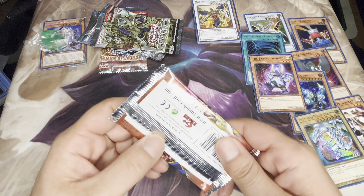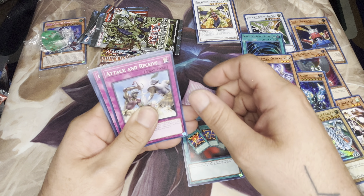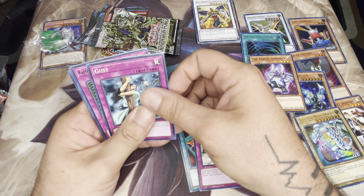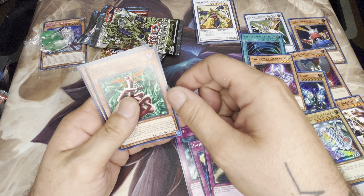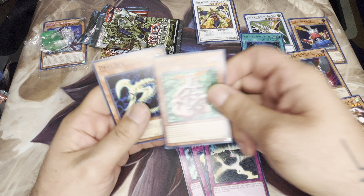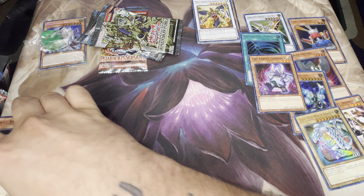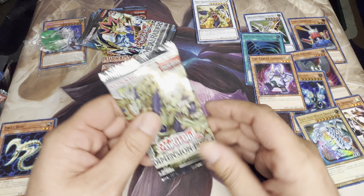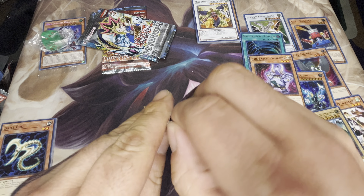First one up is Pharaoh's Servant — let's take a look. Enchanted Javelin, Seven Completed, Attack and Receive, Gust, Gravity Bind, Infinite Dismissal, Earth Shaker. Kiss of Body — looks like a little worm that goes inside your body. Drill Bug — another little worm that goes inside your body and feasts on you. Nothing in that one — that was a bust. What about Dimension Force? Let's open that one up.